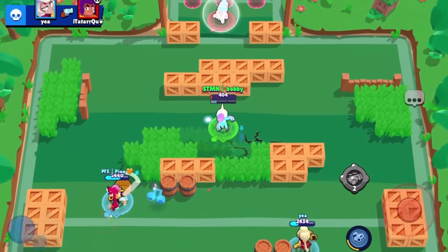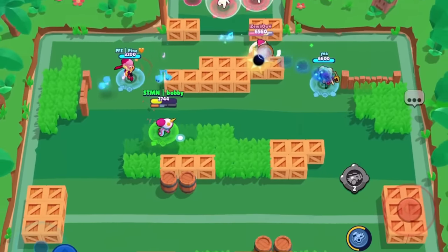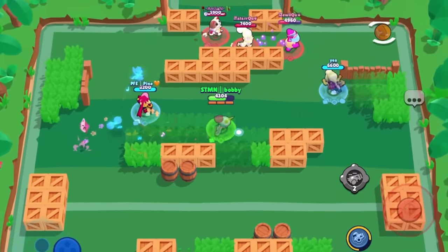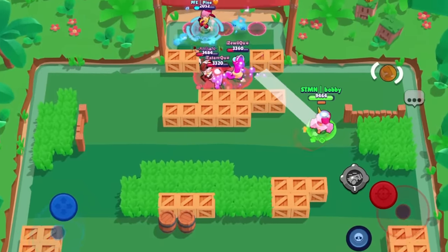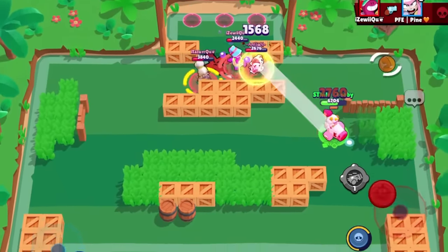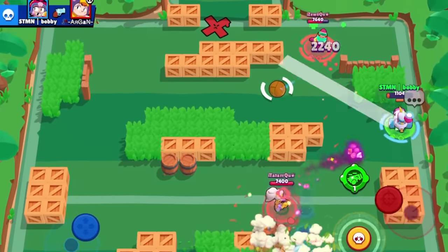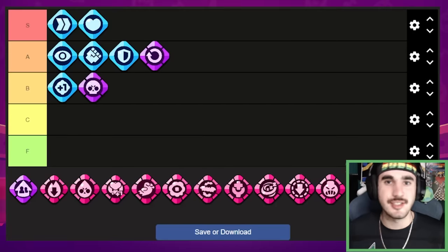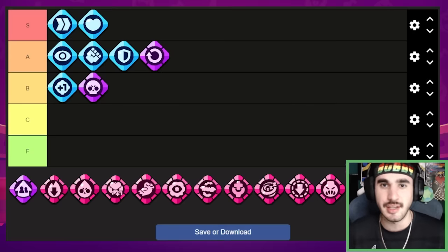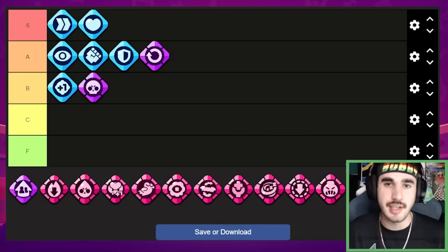There are a handful of brawlers in the game where the number of shots to get super — such as Sprout — is completely different with this one gear, making the brawler so much better. But there are also a lot of brawlers where this gear is completely useless. It's going to be really good on some brawlers and completely useless on others. So I'm going to put it in the B tier because it's not well-rounded, but on those specific brawlers it is really useful — just make sure you equip it on the correct brawlers.